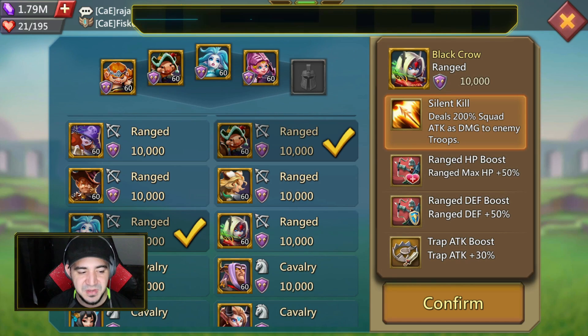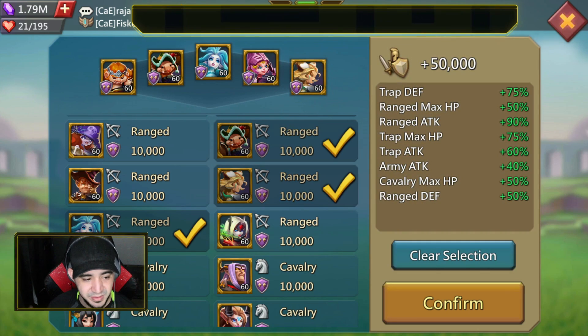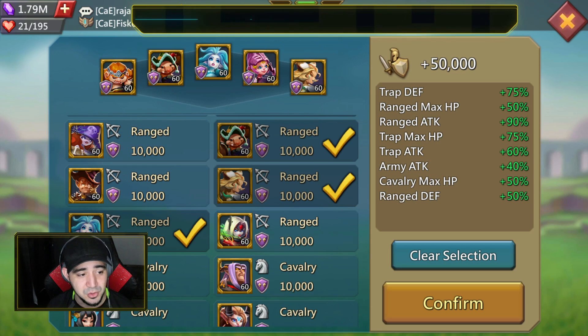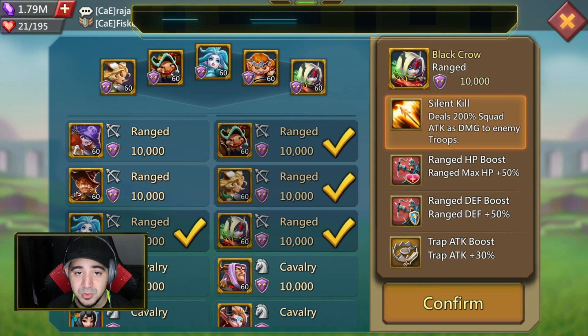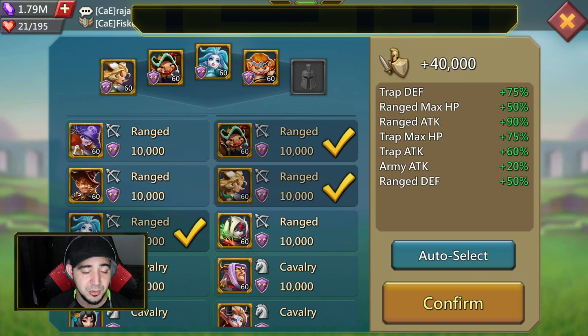For the fifth hero it's kind of a toss-up: Death Archer gives you 30% range attack, but Black Crow gives you army defense and army HP both at 50%. There has been testing done where in some scenarios the HP and defense come out ahead, but generally I would go with Death Archer because attack is valued more than defense and HP — especially when you are the one trying to do the damage. If you're not going to have Rose Knight in your march, you can probably get more out of Black Crow than Rose Knight, since 50% HP and defense likely offsets just 20% attack.